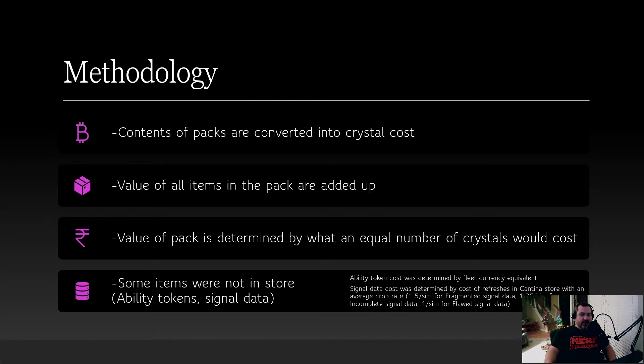You can buy Zeta mats with 2,000 fleet arena tokens, and omegas with 1,500 — which is really overpriced, but it is what it is. For signal data, which you can't buy, I used cantina refreshes as the basis. A cantina refresh gives 120 cantina energy for 100 crystals. I used an average drop rate of 1.5 for fragmented data, 1.25 for incomplete data, and 1 per sim for flawed signal data. That's the best average drop rate I've seen — pretty fair, though not 100% accurate.